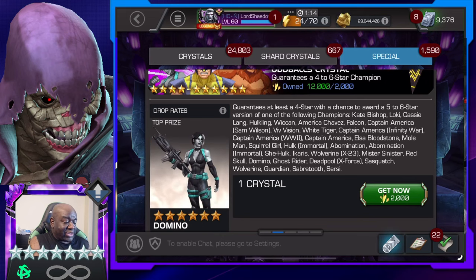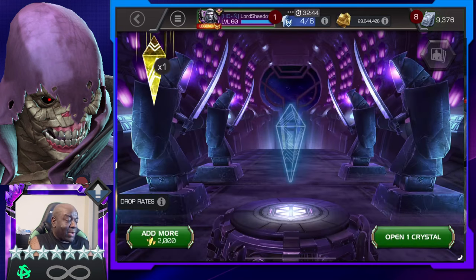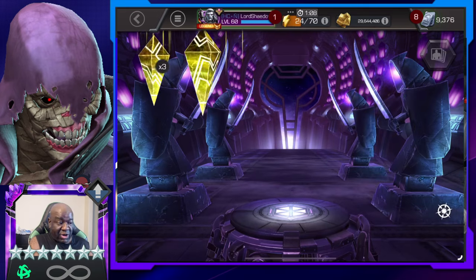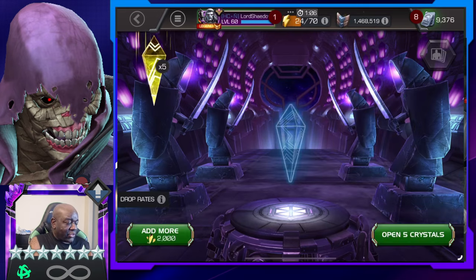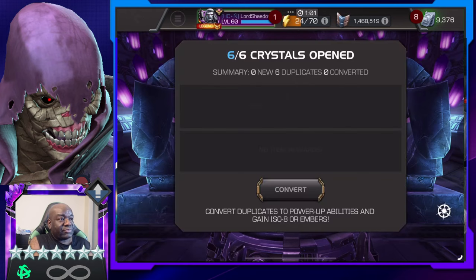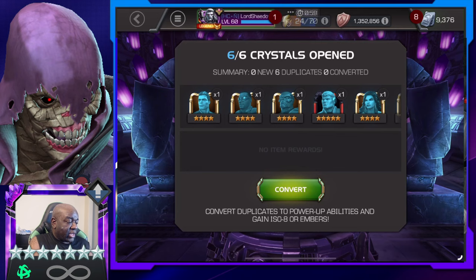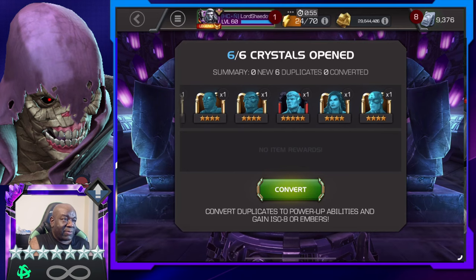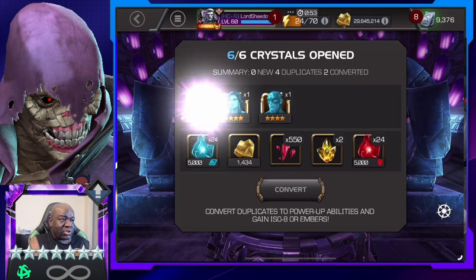Now mind you, you can only get six stars at most. So what I want are six stars so that I'll have more seven star shards and it'll be less that I have to do. We're just going to pop them. And did we get any? Nope. Not a single six star, just a bunch of four stars. Those are crappy crystals.